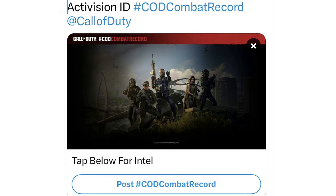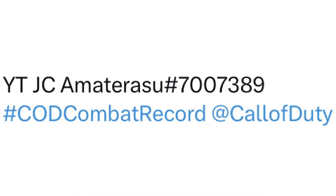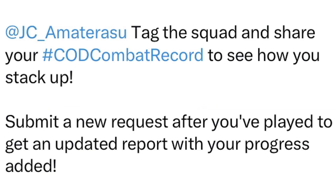Click on the button that says 'Post #CODCombatRecord.' Once you click on that, all you're gonna want to do is type in your Activision name. Type in your Activision name with #CODCombatRecord @CallofDuty — make sure you use spaces and do not put it all in one go.